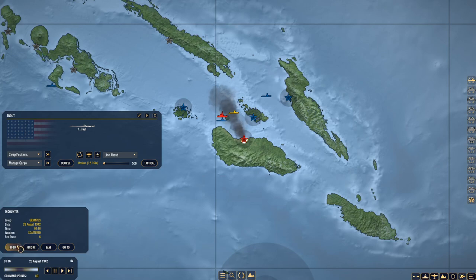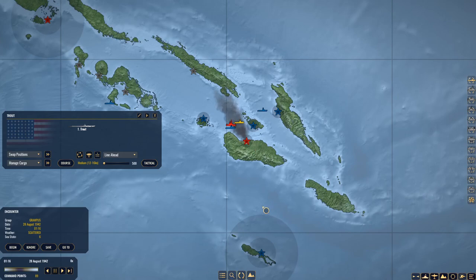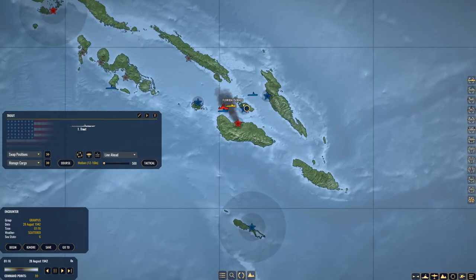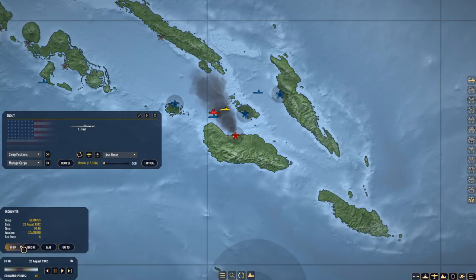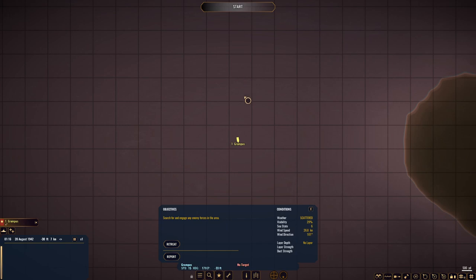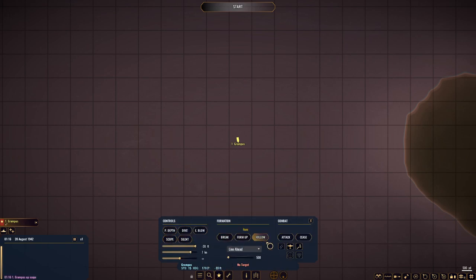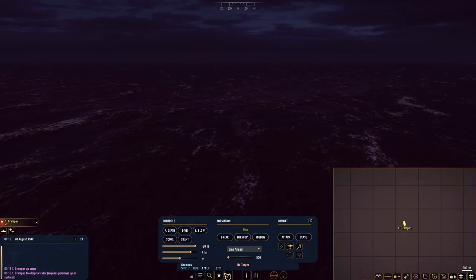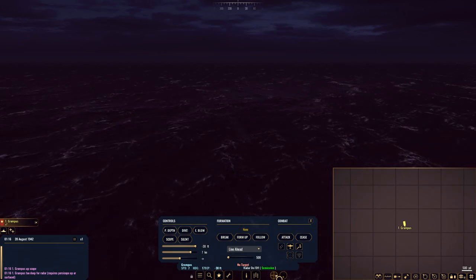I have the ability to begin an encounter there. I would love if the Trout could be involved, but apparently they can't. It's 1 a.m. so we can't send any planes at the moment. This might be tricky — hopefully I can get some hits with the Grampus. Grampus doesn't have a lot of torpedoes left, so let's go ahead and get started.